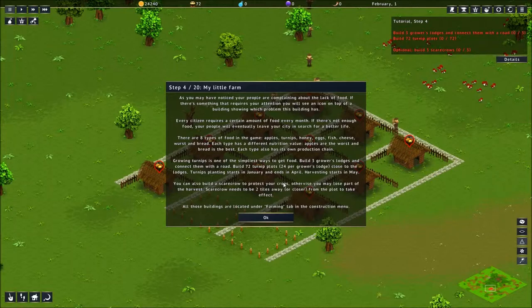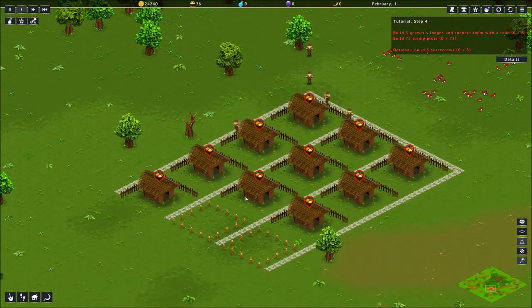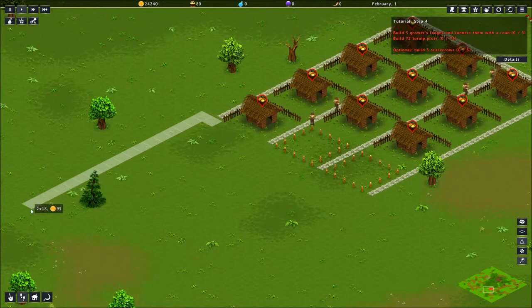Turnip planting starts in January and ends in April. Harvesting starts in May. You can also build a scarecrow to protect your crops — otherwise you may lose part of the harvest. The scarecrow needs to be two tiles away or closer from the plot to take effect. So I'm going to have to do some convoluted thing to put the scarecrow in the middle. We're going to extend our road because I really don't want my farm in the middle of all that mess.